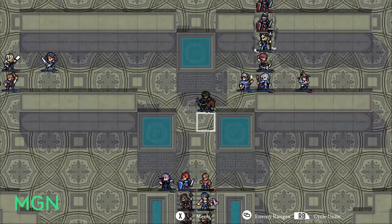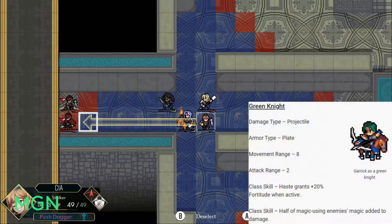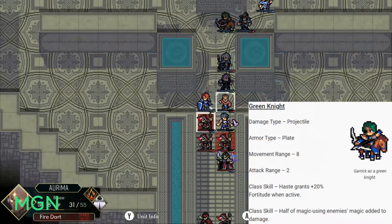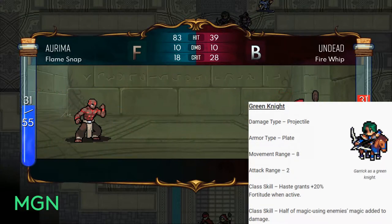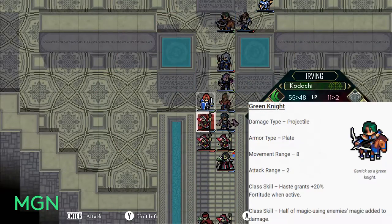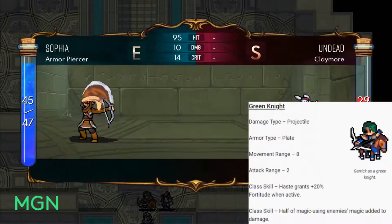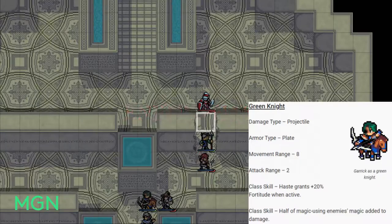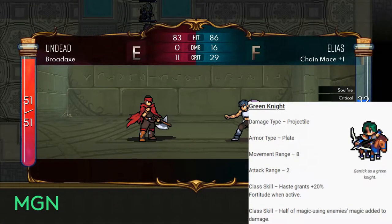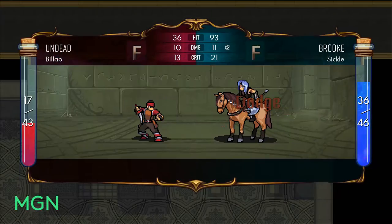The final level 30 option is Green Knight, which is again a mounted unit counting towards the cavalry achievement. It's a ranged unit with Projectile damage type, Plate armor — a very hardy armor type — and movement all the way up to eight, the second highest value in the game. Attack range is exclusively two. The first class skill means when you apply haste to an ally they also get 20% Fortitude, building on the Witch Hunter class skill to make it a strong support class. The second class skill plays into being an anti-mage: half of the enemy's magic stat is added to your damage, great for taking care of powerful mages.